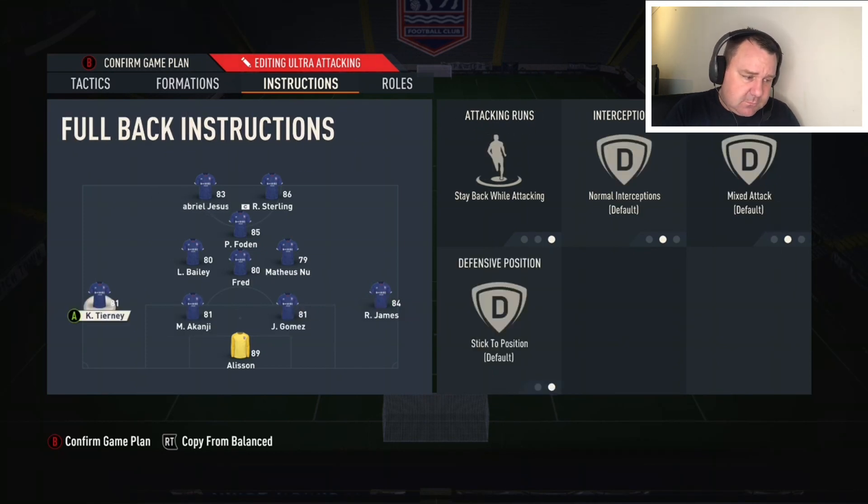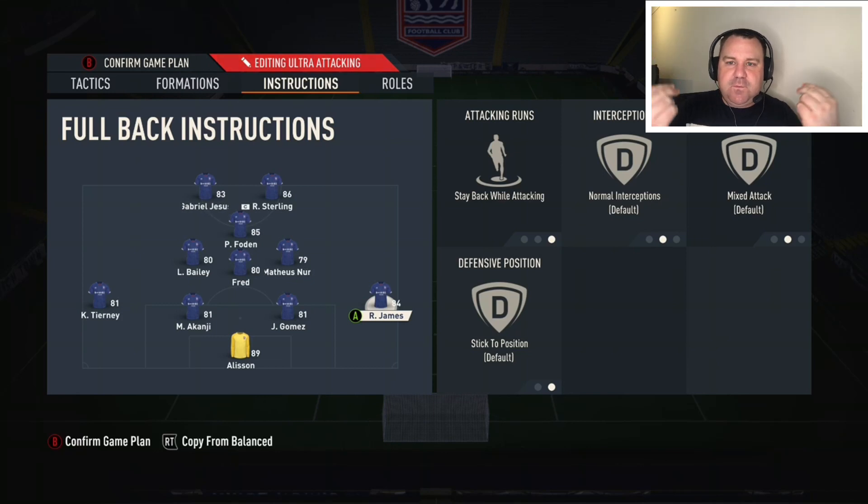On to player instructions. The back four are all set to stay back while attacking. Normally with the full backs I would be bombing on quite a lot, but I'm a little more reserved at the moment because of the caliber of players we're using. I'm very conscious of keeping the team shape. I do carry the ball with the full backs a little bit, but compared to the back end of last year when I'd be bombing on constantly, we're not at that point yet. The most important thing you can do is adapt to where we are in FIFA right now and the players that you have.